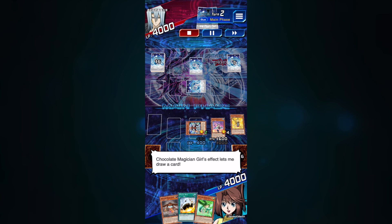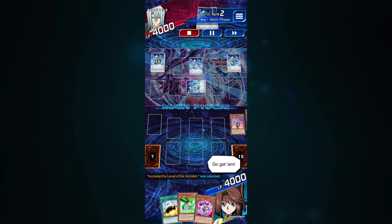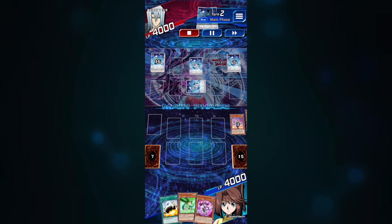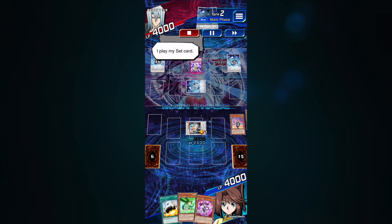The card I'm placing is Chocolate Magician Girl, which requires my opponent to have two additional attacks in order to get rid of that monster. Going a step further since I have the option, I'm also bringing out Fortune Lady Every. Fortune Lady Every is a really good card because I'm able to constantly bring that monster back from the graveyard in order to maintain defense.